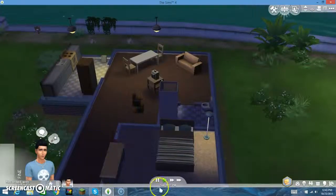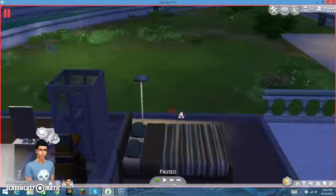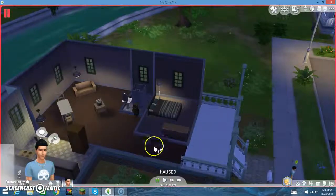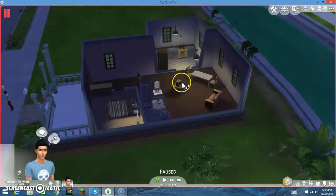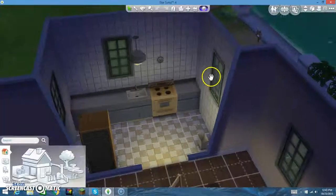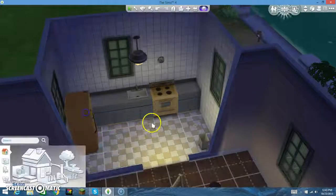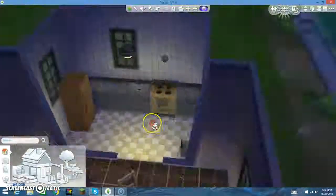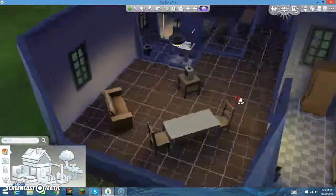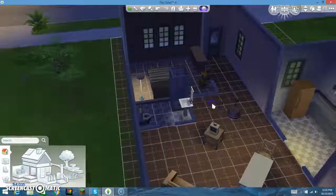Okay, so we got a nice bed. Is there actually a way to get in? Oh yeah, there's a door right there. We got actually not a bad kitchen. We might want to go into build mode to do some stuff. We got a trash can right there, a nice little room here. Oh, that's a nice fancy room. This is a good one-person house.